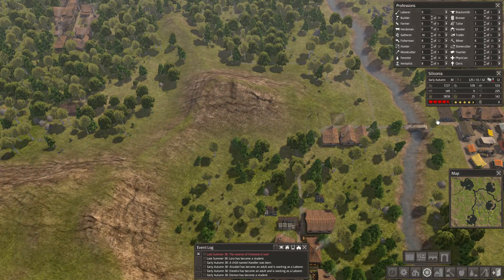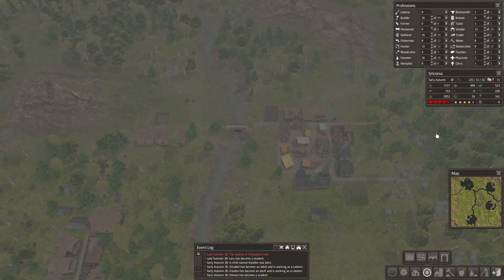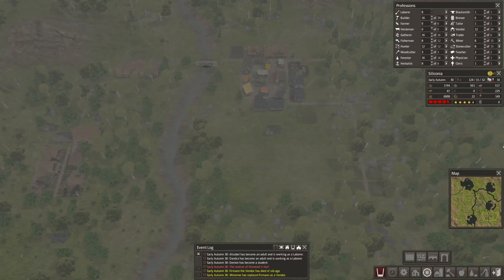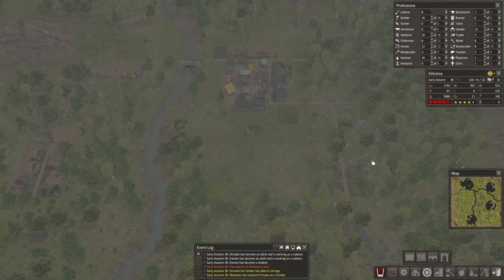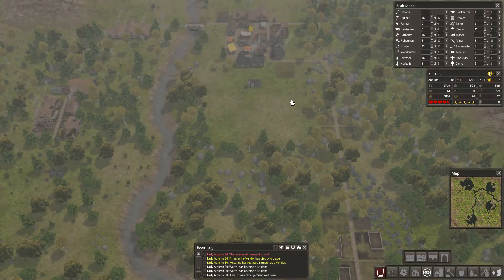How's our food? Still sort of declining. At least some of these buildings are getting built now. I'd rather have these people employed getting food right now. Or even making firewood would be good.